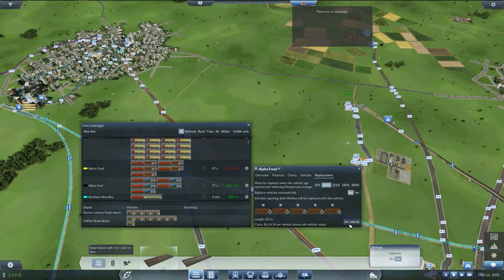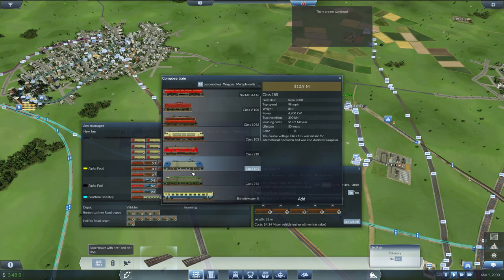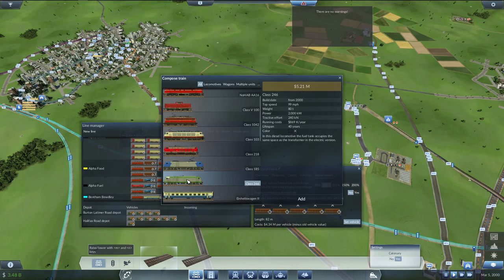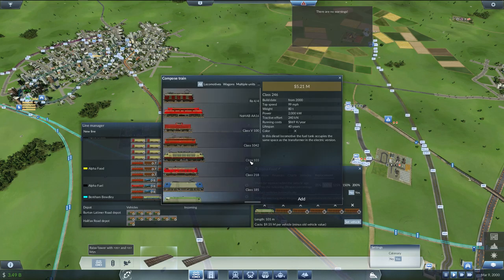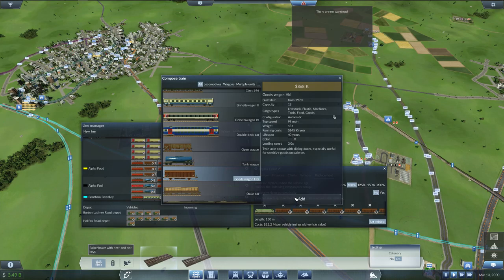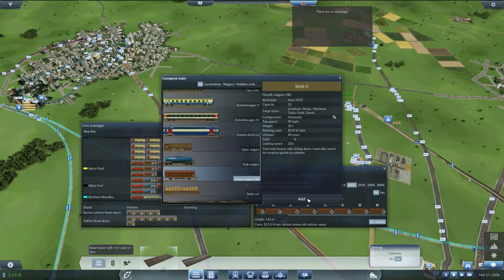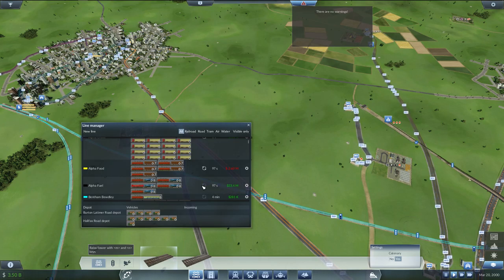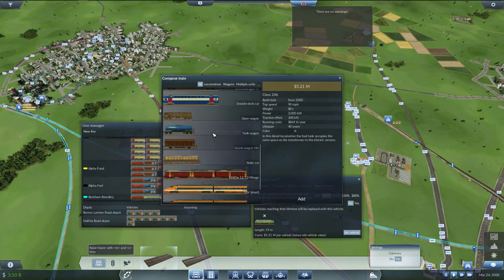So this is the food line, right? We're going to set the vehicle — what's the difference between these two? This one is just more powerful. But I don't care about the additional power, to be honest. I guess we're going to switch back to diesels on these, because I can't really run long enough trains — I'd have to do some serious remodeling to get that set up. And these guys have eight tankers.